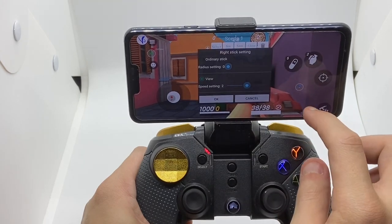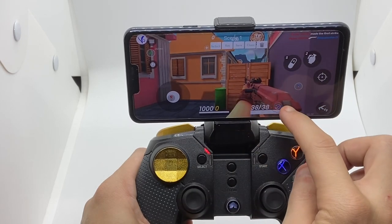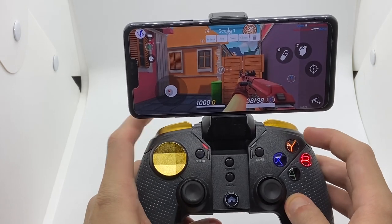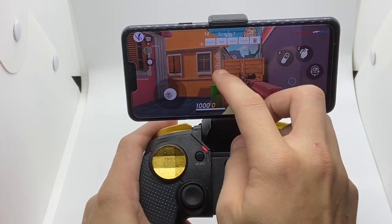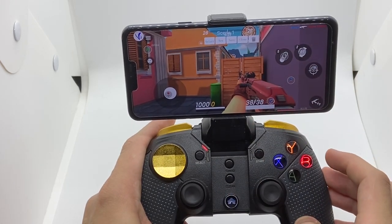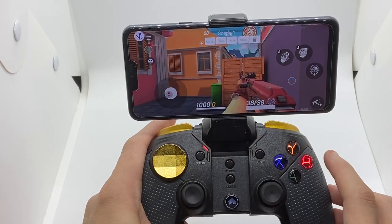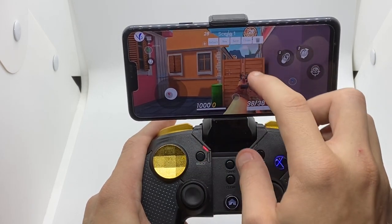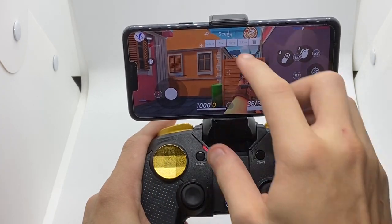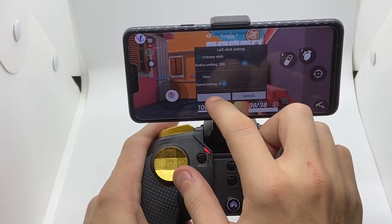Put that there — don't worry about that one. Put that there. For reload, put it there. For aiming, to get better aiming, I'll use that one and that one. I think the pickup button is somewhere here but you can configure it yourself. Looks good, so let's start playing.